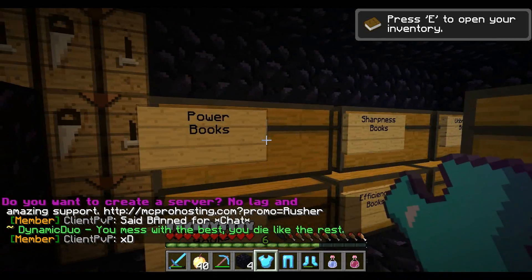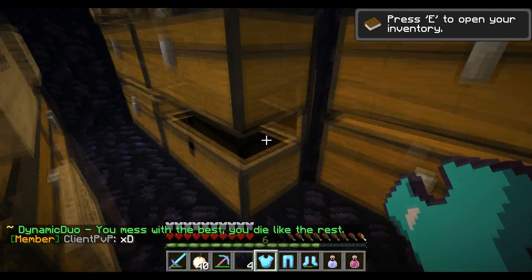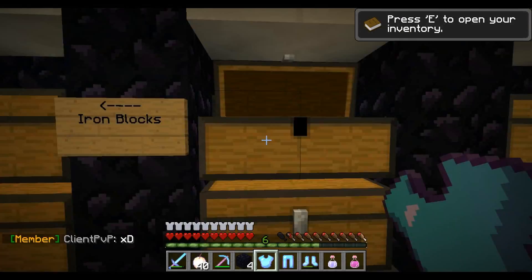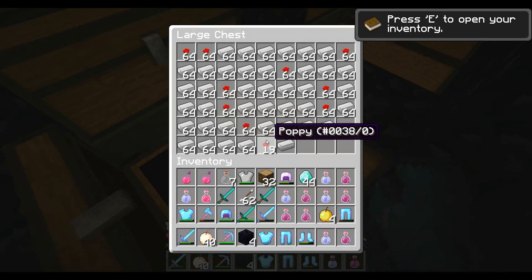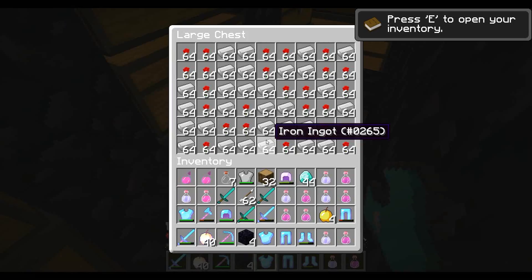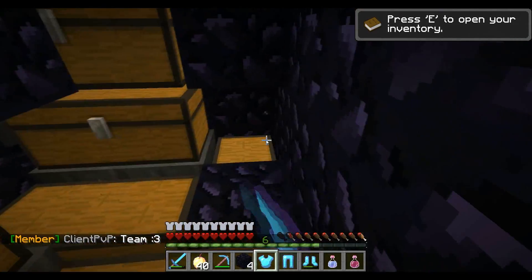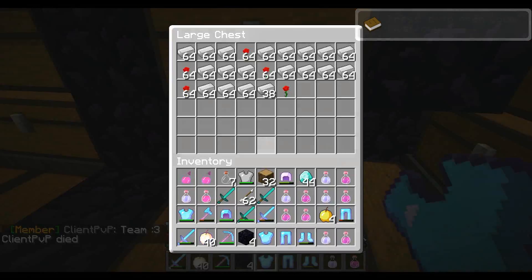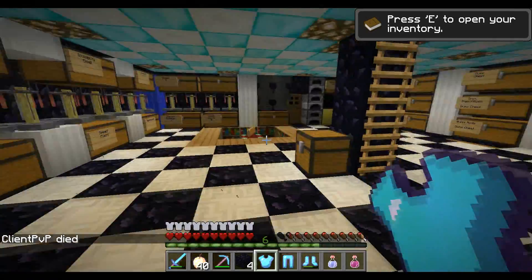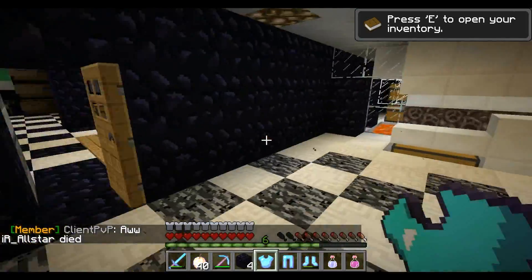In this room there's a bunch of chests with different books we've enchanted. Over here is our main source of income as of right now — lots of iron bars and lots of flowers too, which you can plant everywhere. This is all from the iron golem farm upstairs.